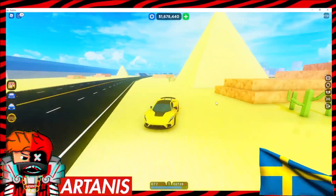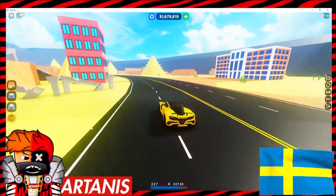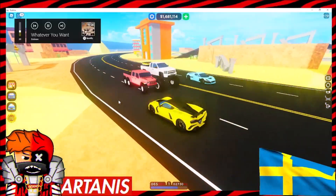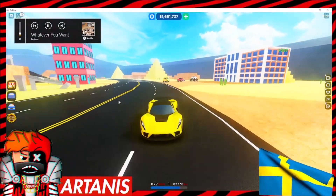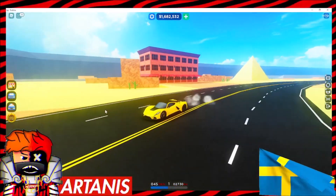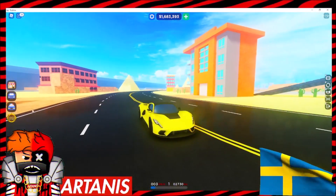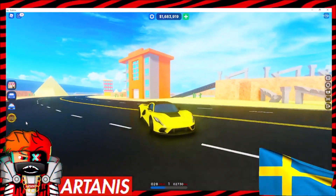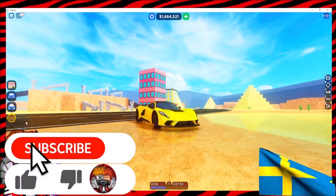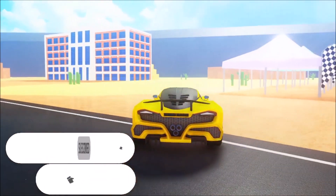Hey guys, welcome back to the video. Today we're going to be going over the new car dealership El Dorado event. This update literally just came out, and there's some codes for the game — if you want to see the codes, go to my channel and click the code video. Today we're going to be going over the event, so this is the area right here where you can get a free car. Before we get into it, please consider subscribing, liking, and hitting the bell — that helps our channel a ton, and you'll be notified when new codes come out.